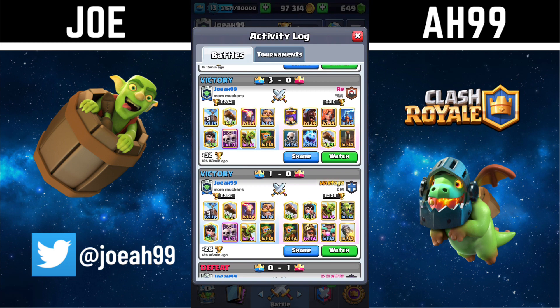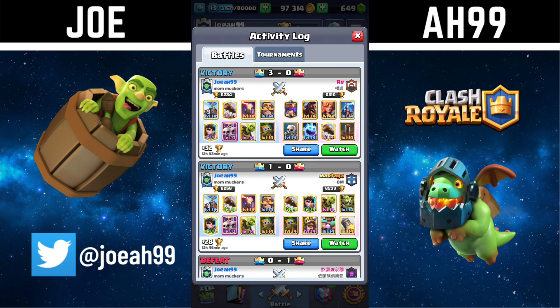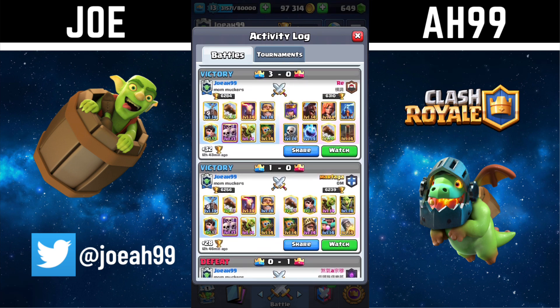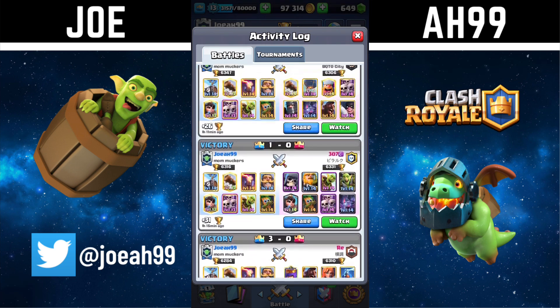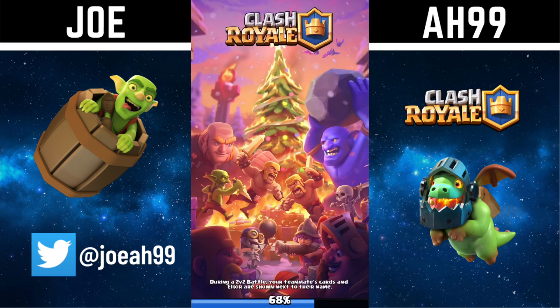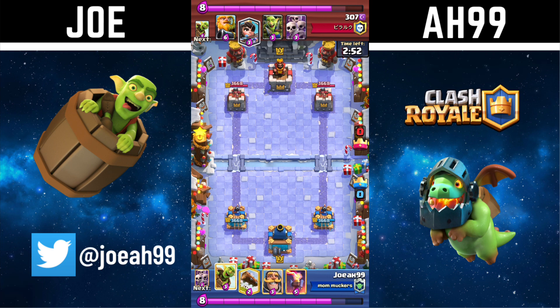Next up, there was a hog match I would show because I was completely outplaying him, but it was a disconnected end — I had his tower halfway down, he had barely touched mine. I doubt he gave up, so I'm not going to show that one. I'll show probably this giant skeleton one right now — giant skeleton RG bait, as well as the prince bait — because those are legitimate decks, not just something this guy made up.